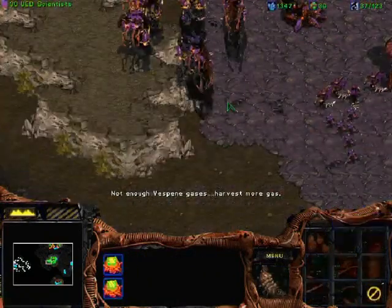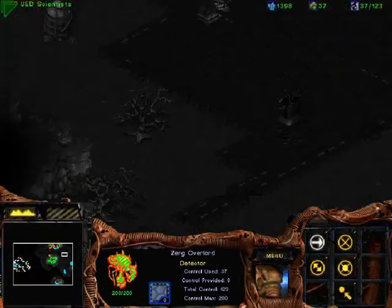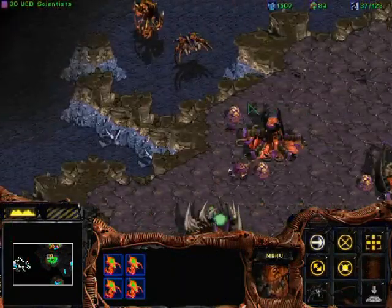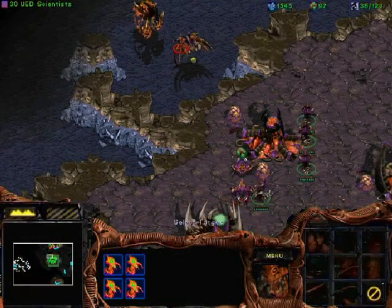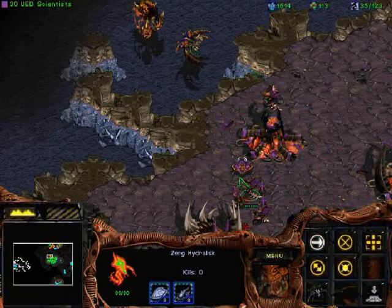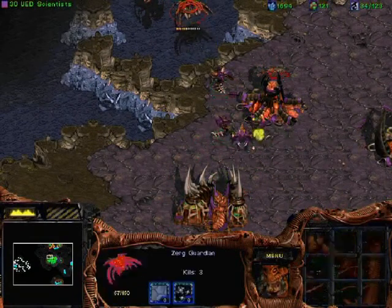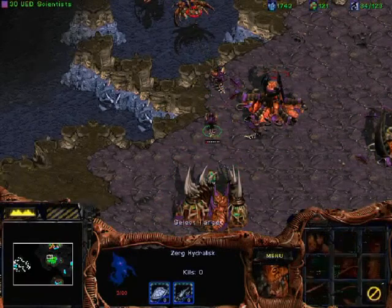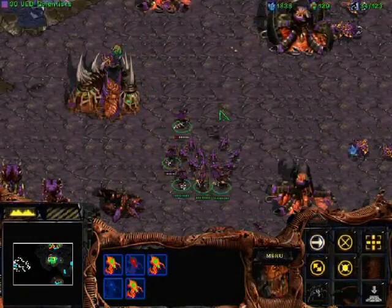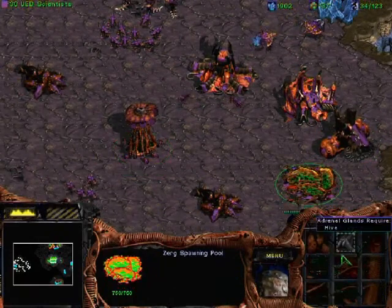Make some Zerglings anyway. I'm gonna go scout this base with this Overlord, because I figure this is the closest base - it's only connected to this one up here. Come on, Hydralisks, get closer. Man, that really sucked. I probably should've done that one first. Really. Yeah. Oh, silly me.